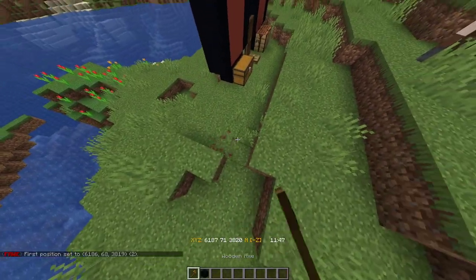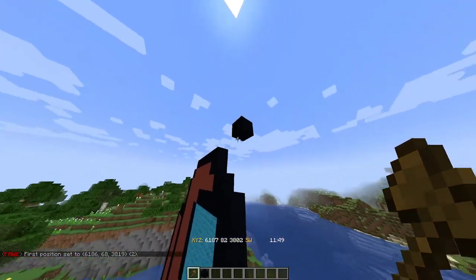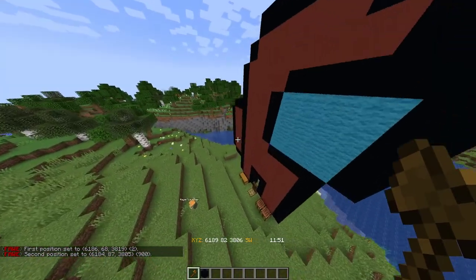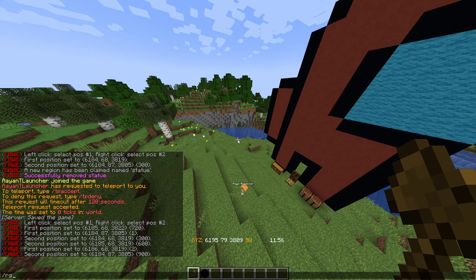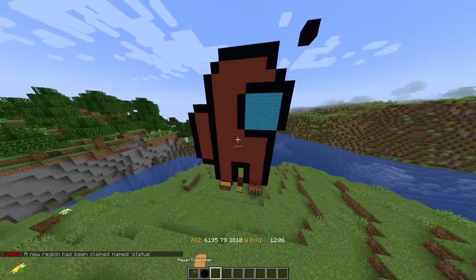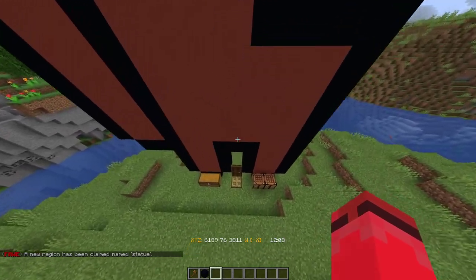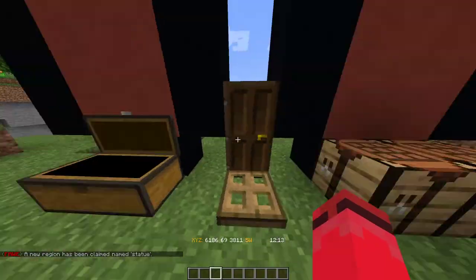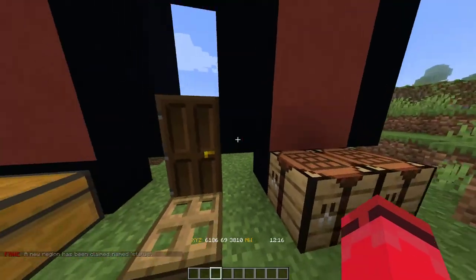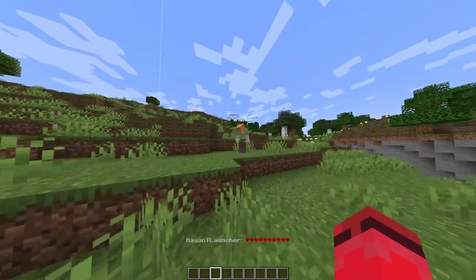After you've selected the land with left click and right click, go back into your chat and type slash rg claim, then name it whatever you want — for example, 'statue' for this one. Your new region is now claimed, and since you own it you can edit it and do whatever you want.